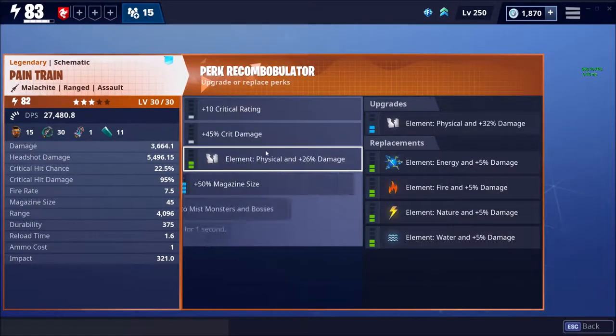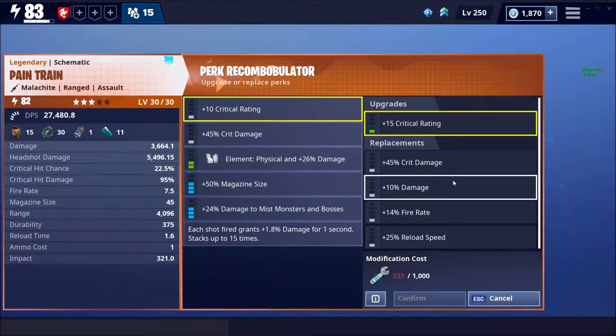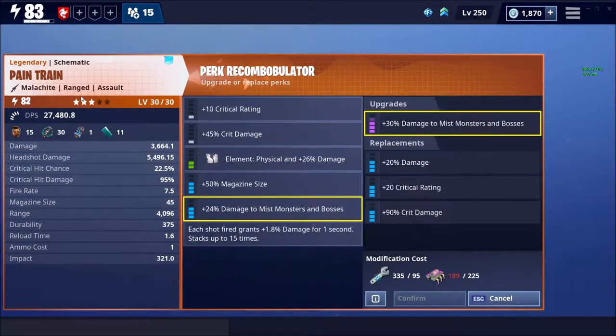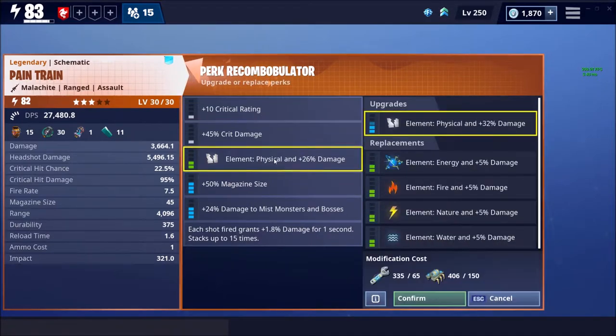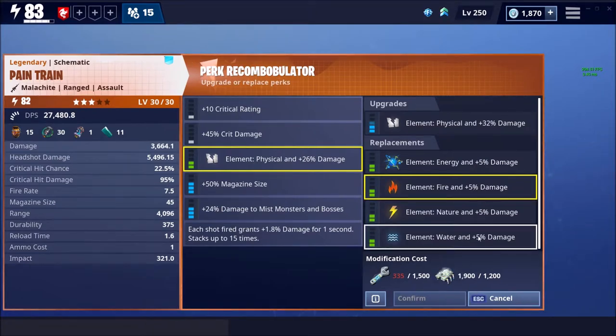I just noticed that in the Perk Recombobulator, you're able to get just pure damage. I think that's probably what I'm going to go for, because the fire rate isn't that high, but the damage you can dish out is a ton. So I'm just going to put in straight damage and probably fire, because I need a Fire Assault Rifle.